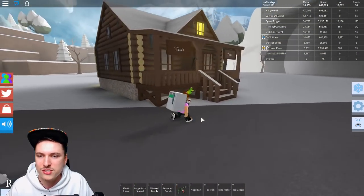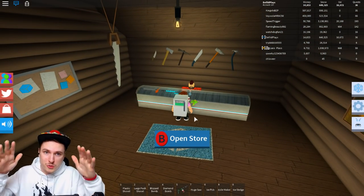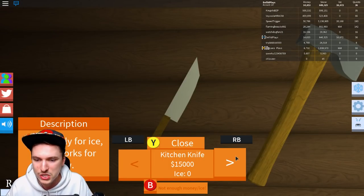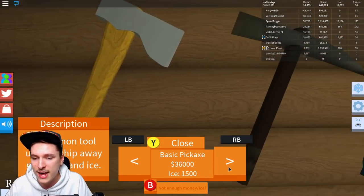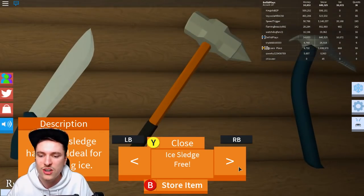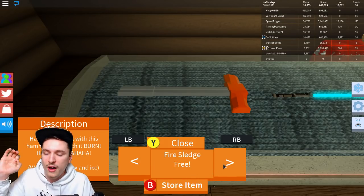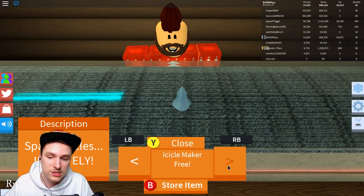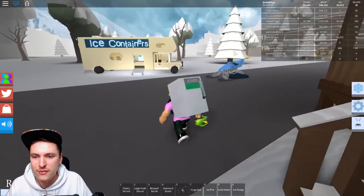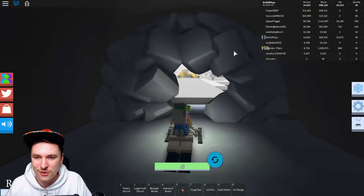What else can you throw? You can throw every single item up until now, though of course this could be patched as soon as possible, so be sure to try these things out. You can throw the kitchen knife, you can throw the hatchet, you can throw the pickaxe, you can throw the machete. You can even throw the huge saw, the ice sledge, and the ice pick. You cannot throw the fire sledge — this is not a throwable item because it's actually an old item. And you cannot throw the icicle maker either. So all those other items you can actually throw. You can even throw those items to people that have not even unlocked the area yet, which is really cool.